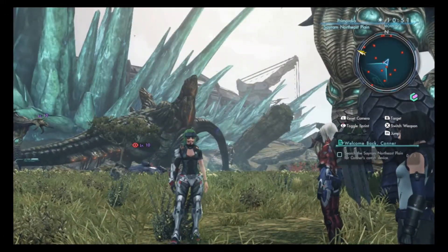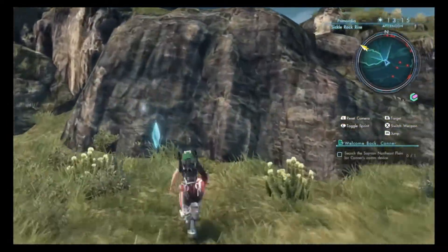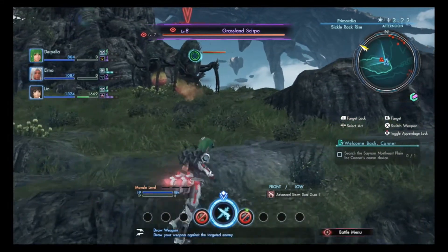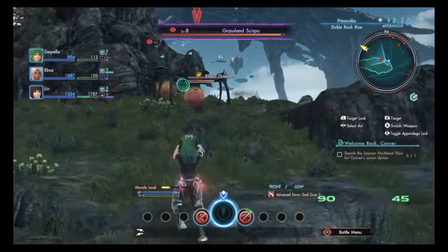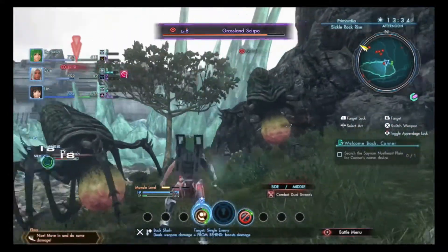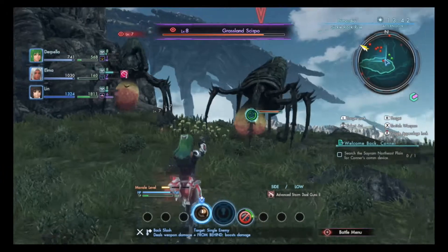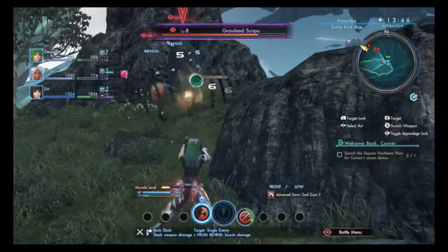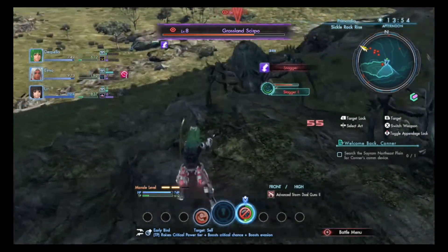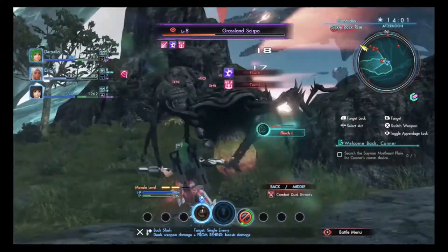Number four on this list is Xenoblade Chronicles X, and with good reasons, because this game is just crazy. The best way I can explain it is: it's kind of like Phantasy Star Online mixed with Sword Art Online with a touch of EA sports game. That makes for a really beautiful, interesting story. You end up crash-landing on a planet and trying to find your way off as a group. There are so many things, so many people, and it's all extremely well detailed — I've honestly never really seen a game quite like it in terms of beauty, size, and mechanics.